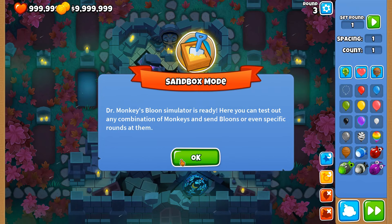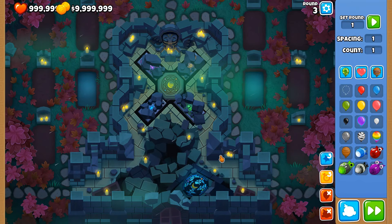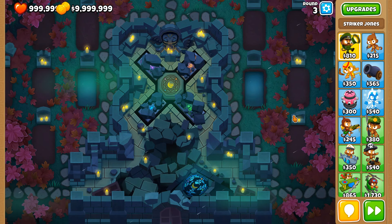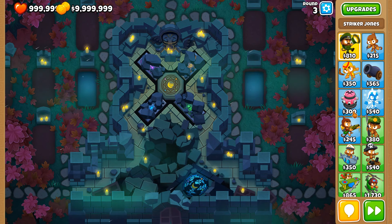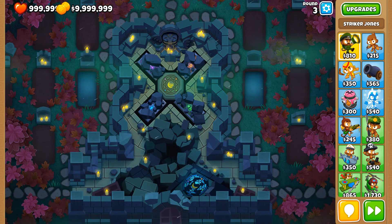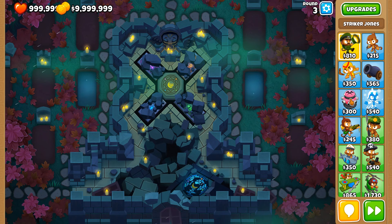A bit of science in Bloons Tower Defense 6: there's a bug in the game which enables towers to have more range than they should, or enables the hitbox of certain types of bloons to be bigger than they would normally be, in order for a tower to reach it when it would not otherwise be able to do so.